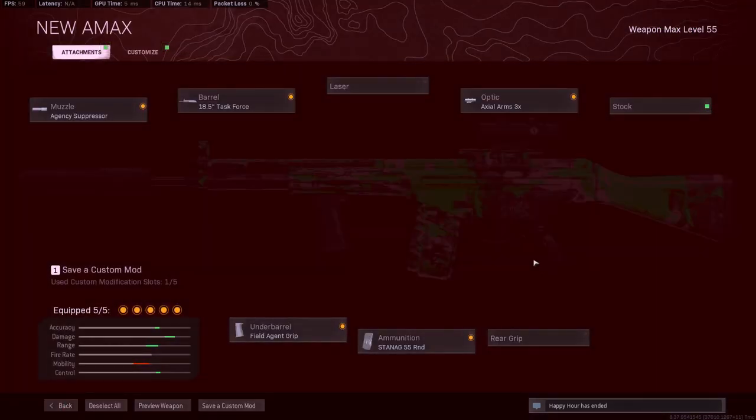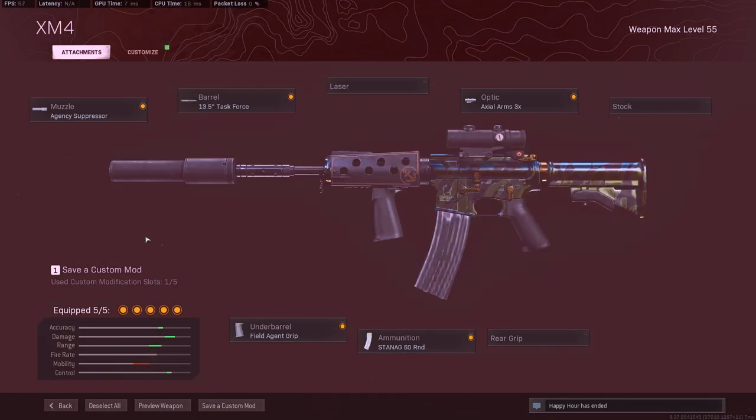The ADS is not too bad with this exact setup. Last but not least, we're going to talk about the XM-4. It's the Agency Suppressor, Task Force barrel, 3x Optic, Field Agent Grip, and the 60 rounds. This thing is a freaking sleeper. Everyone's been using it as a main or secondary sniper support, but they just fixed the recoil for the XM-4, so now the recoil is actually a lot easier to control. You guys should definitely give the XM-4 a try.